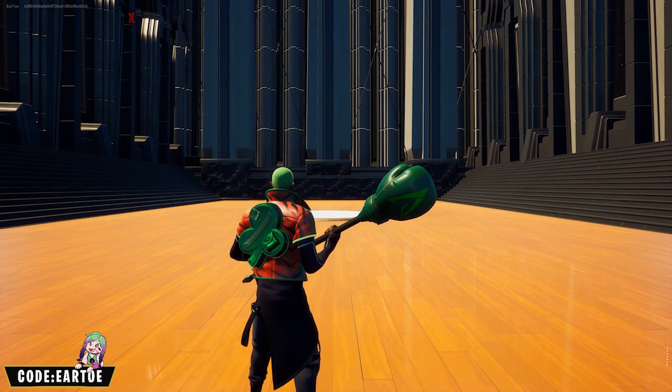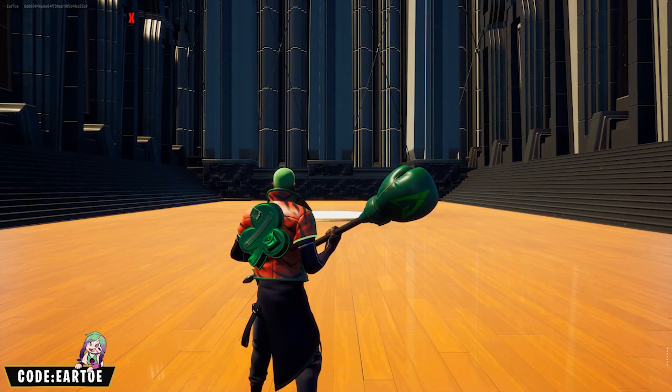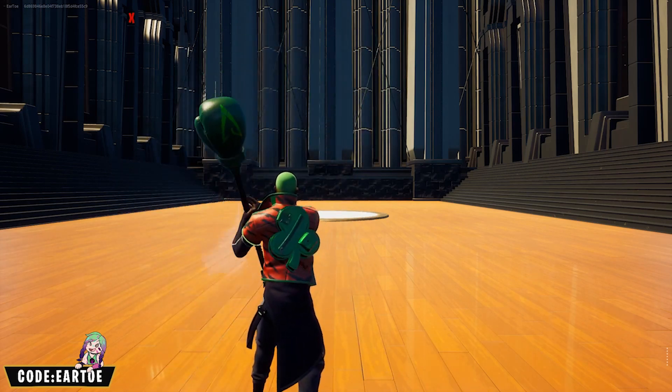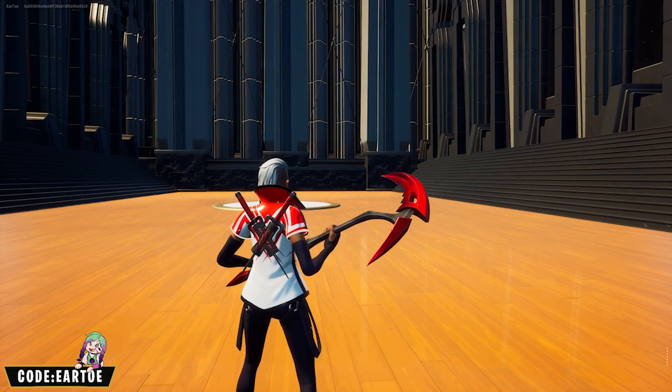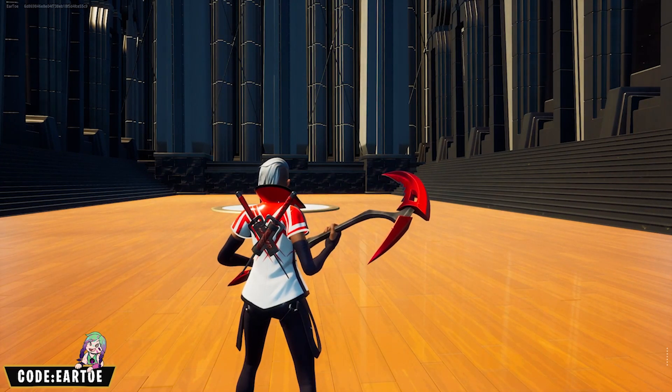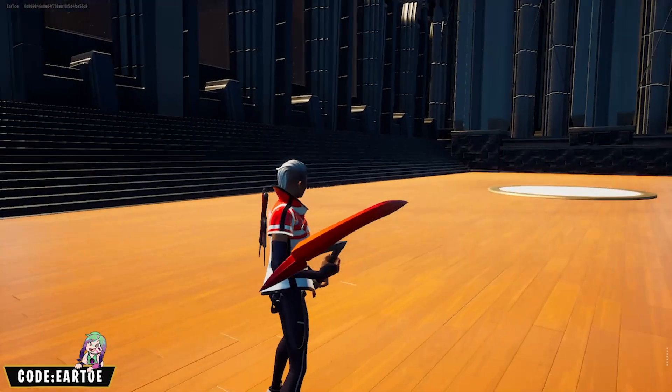Now we have the Quick Change outfit with the Tiger Stripes wrap. For the back bling we have Lucky Clover, and for the pickaxe the Boxing Glove Arrow from the Green Arrow set. Next up, the Wrap Major with the Converge wrap — back bling is the Scarlet Sigh and the pickaxe is Crimson Sight.